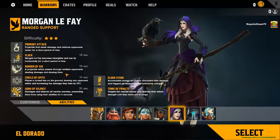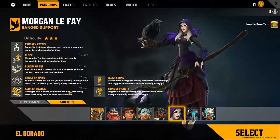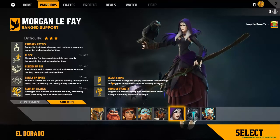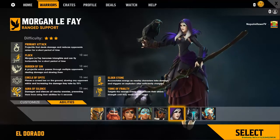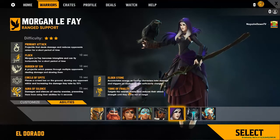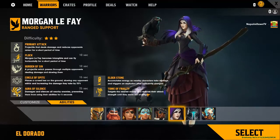Morgan Le Fay is listed as three-star difficulty. She becomes intangible and can fly. Her abilities include Burden of Sin — a projectile that passes through people — Circle of Spite, a cursed hex on the ground slowing opponents, an aura of silence, and an Elder Stone that accumulates energy as nearby characters take damage then explodes. Tomb of Frailty targets the nearest enemies and reduces their attack strength.